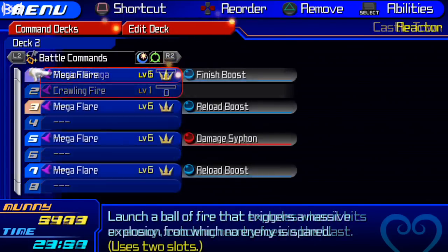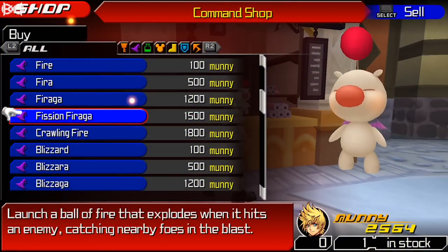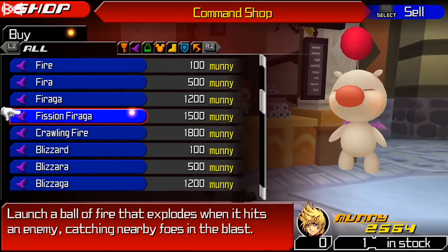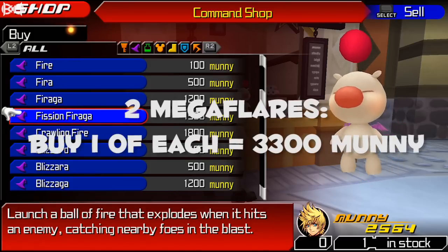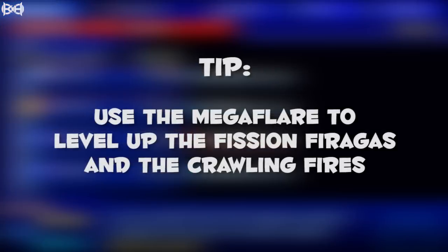Once you make one Fission Firaga and one Crawling Fire, level them up to the max and meld them to make a Mega Flare. Once you have one Mega Flare, go to a Moogle and you'll see Fission Firaga and Crawling Fire are now available for purchase. For a total of four Mega Flares, buy three of each, which will cost nine thousand nine hundred munny. If you only want two Mega Flares in total, just buy one of each, which will cost three thousand three hundred munny. Level up all the Fission Firagas and Crawling Fires to maximum level and make the three remaining Mega Flares.